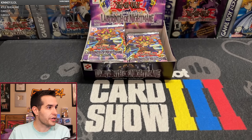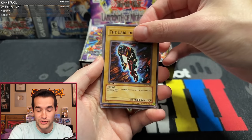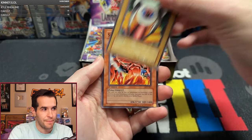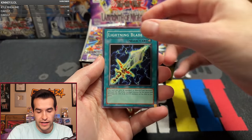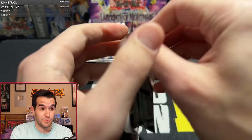Pack number six goes to William. LON — Kimio Dragmore has been at the front of like four of the packs. Earl of Demise, Gentlemanly Creature, Soul of Purity and Light, Deal of Phantom, Saint Joan, Empress Mantis, Spirit of Flames, Lightning Blade, and a Mask of Brutality — the most brutal of masks. Then BGSmitty11 is up next. Dark Necrofear is indeed in this set and hopefully it's in this specific box as well.